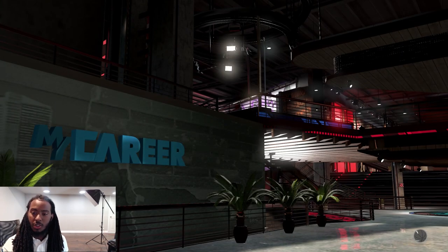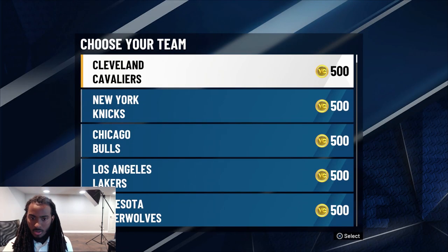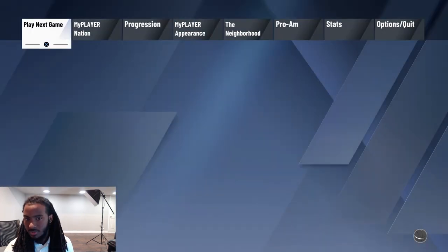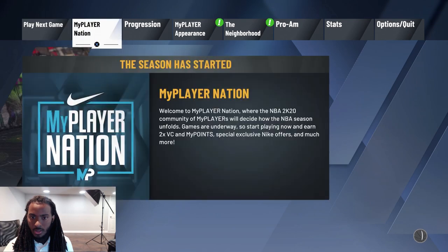One of the key things here — you want to make sure that you sign to a team that doesn't have either number 8 or number 24 retired. So go ahead and just pick the Cleveland Cavaliers, and all you need to do is go right into the neighborhood.